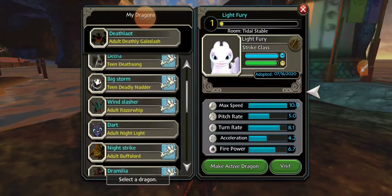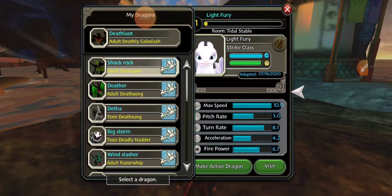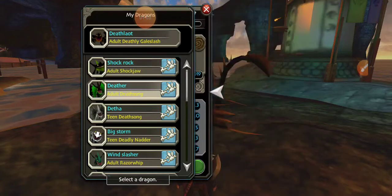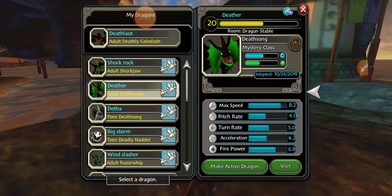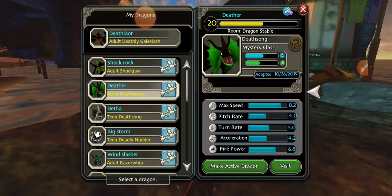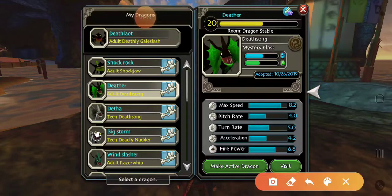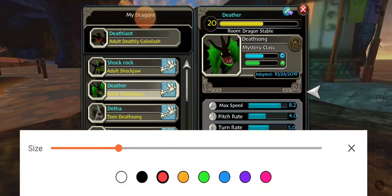I'll tell you all of them. This is my first dragon, Shock Rock — I rescued him from a dragon trap, a hunter trap. And this is Deather, my second dragon, the Death Song. He's really cool, sort of stubborn, but he listens to me. Look how cute he looks right there.